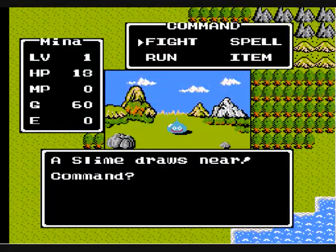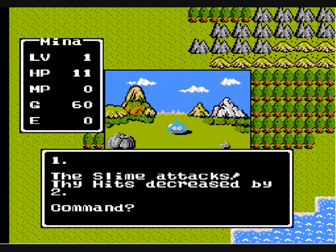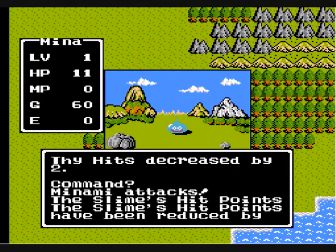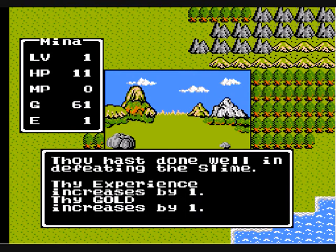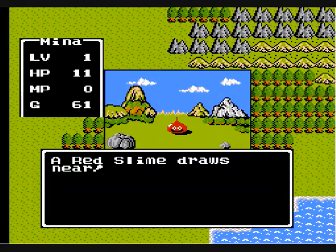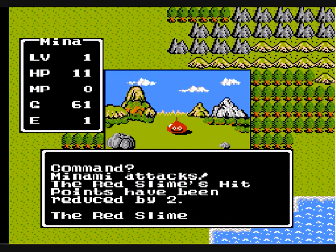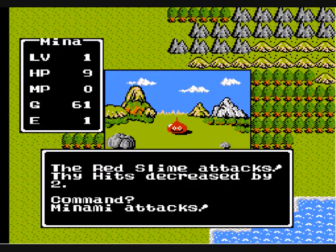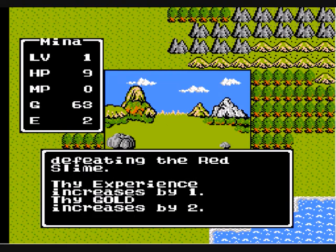This is a basic slime enemy, something like we've met in the past. Three hit points — it won't necessarily pose too much of a threat. One experience point, one gold piece. Red slime: four hit points, one experience point, two gold pieces — this thing's actually a little tougher because it will consistently hit us for two more damage.